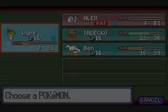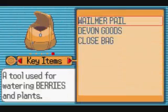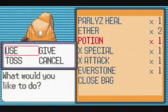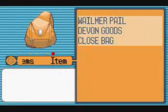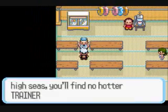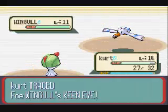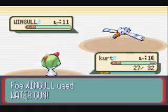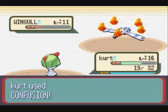Just going to heal up here for one second. Kurt's HP was restored by 20 points. We talk to this guy and he's like, if you're looking for a battle on the high seas you'll find me. He sends out his Wingull. This guy has a Wingull, a Machop, and a Tentacool, if I'm not mistaken. We'll see in a second.